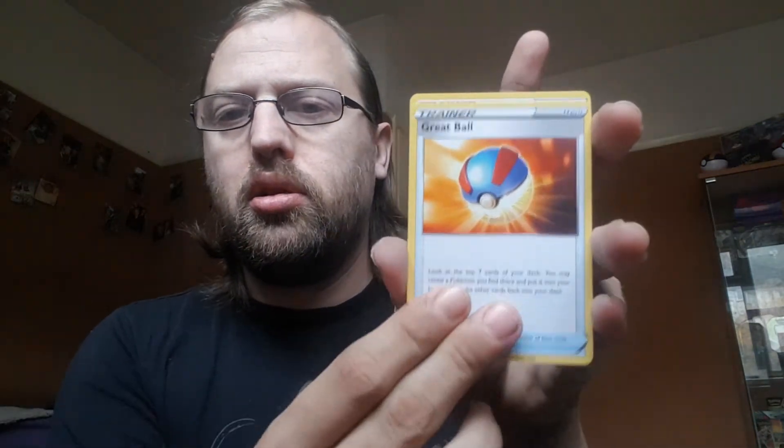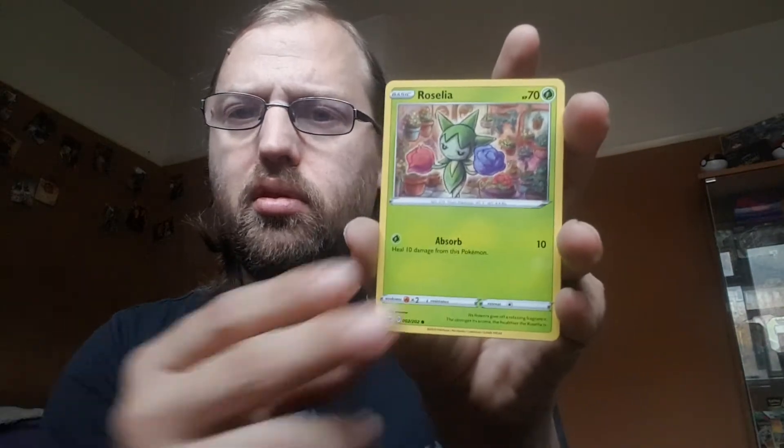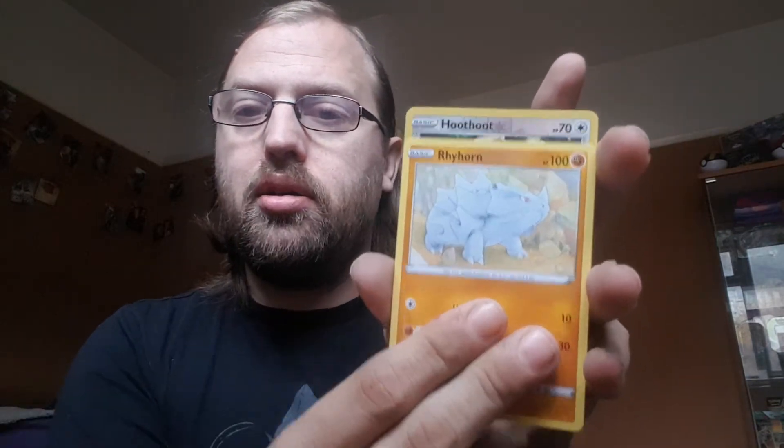I just kind of hope that I don't get proven right and I do get something nice. But at £7 a tin for two packs, with the market how it is, you can't complain — you really can't complain for the shot of pulling something nice. Order Energy, Great Ball, Potion — a few trainers on this one. Rhydon, Moona, Rosalia. Blitbug, Rhyhorn. Hoot Hoot. Mushana — not a bad card either way.